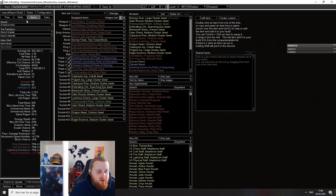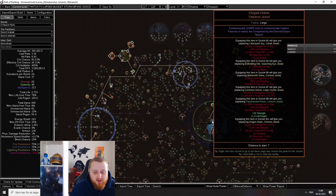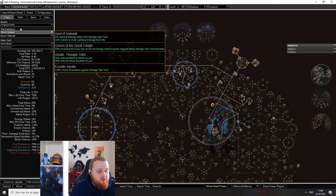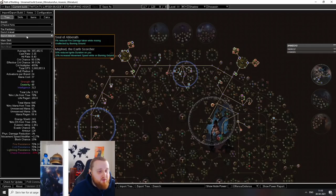For the jewels, we have an Elegant Hubris, because it is a pain in your butt to figure out stats without a Headhunter, and with this you just ignore all those stat attributes and it makes your life easier. The pantheons are really important. I use Soul of Arakaali, where I capture all the souls, and the same for Soul of Abberath.